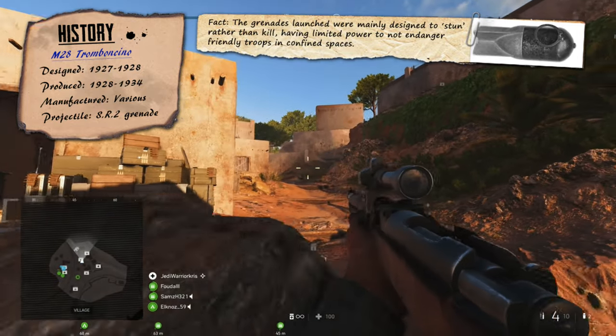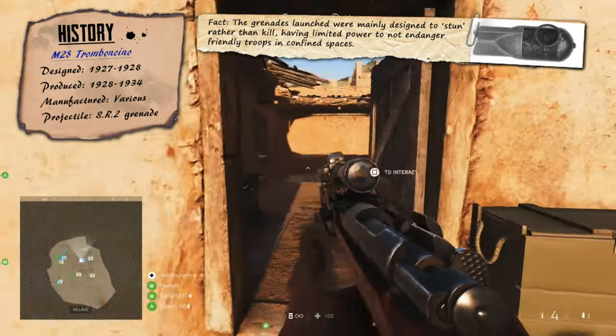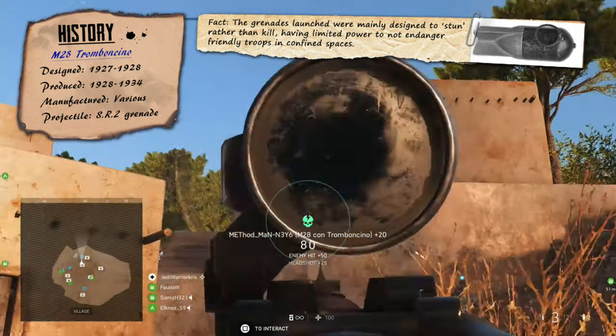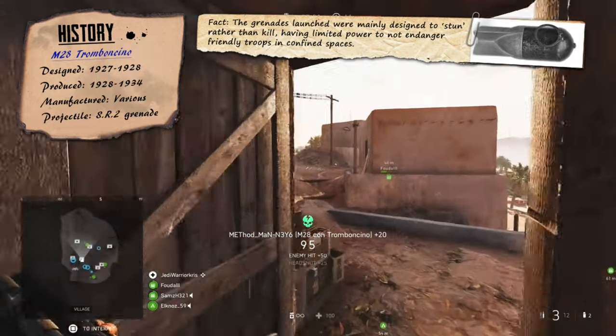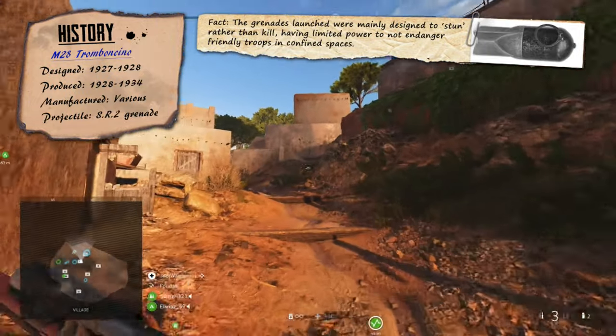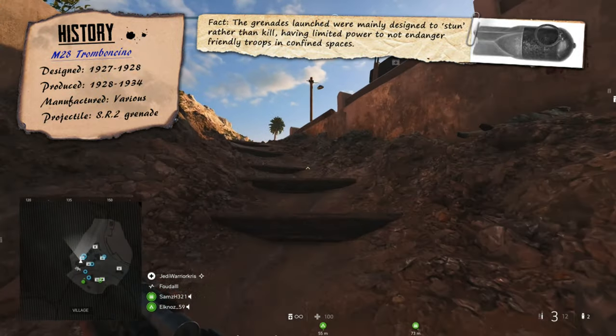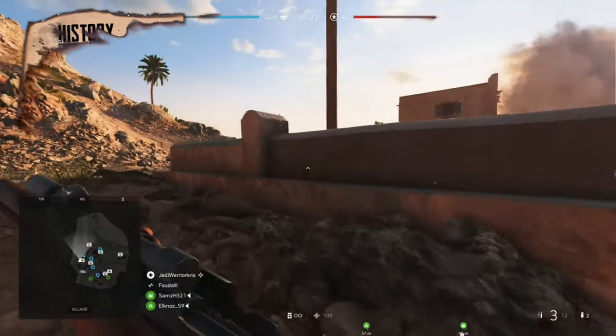The Italians went back to using the more conventional and destructive mortars, with the Brixia Model 35 essentially replacing the Tromboncino as an explosive throwing device, though the M28 still would have been used in very limited numbers during World War 2 — by which point those unique grenades that the gun fired would have been very hard to come by.